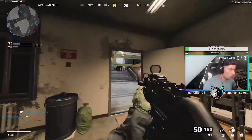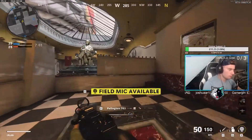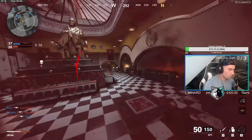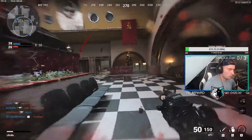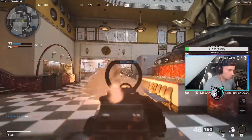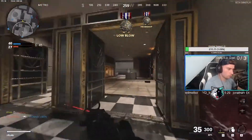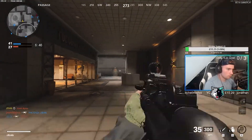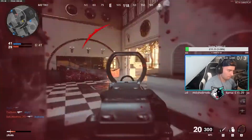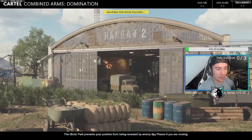I found that enemies don't stand out — they blend in way too much. In most scenarios they seem to blend in like chameleons. You can be coming around a corner and because sometimes the map seems quite saturated in bland colors, enemies just blend in. I found it hard to see people and see the red enemy tags. I even tried changing over to the colorblind mode setting and I still didn't see much improvement.